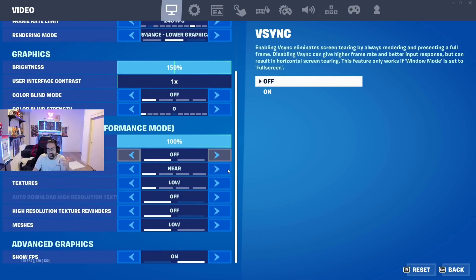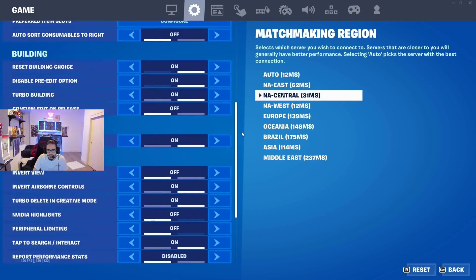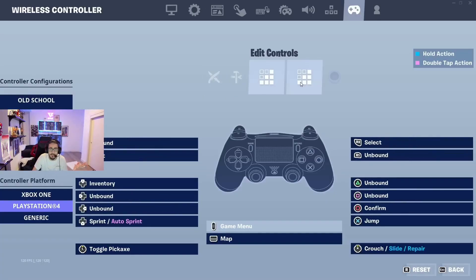You could copy my video settings — performance mode, 240fps, obviously. Game settings you can copy if you want, game UI settings, who cares. My binds, same binds for like four years.